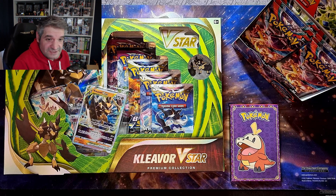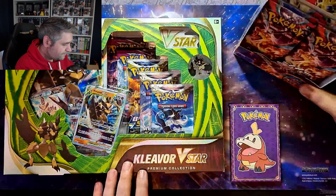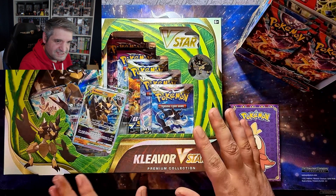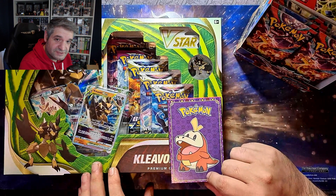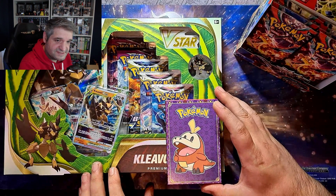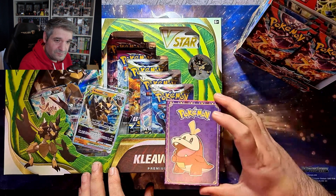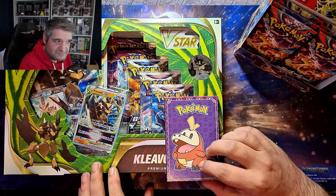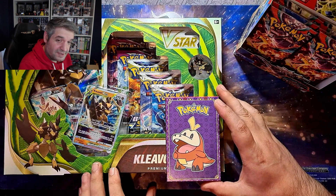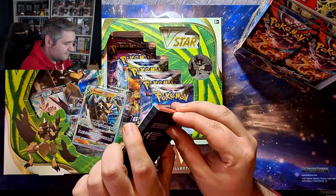The main point of attraction today is finishing this booster box of Obsidian Flames - there's nine packs left. Before that we're going to open a five pack Cleaver V-Star collection box. And to start off with, we're going to open one of these McDonald's Match Battle packs. We're looking for the Satitan hollow to finish a third complete set, which is going to go to one of you as a giveaway.